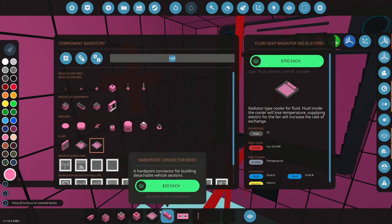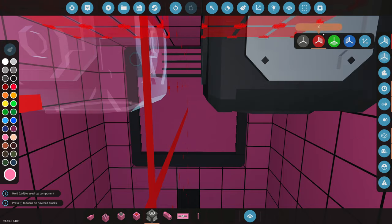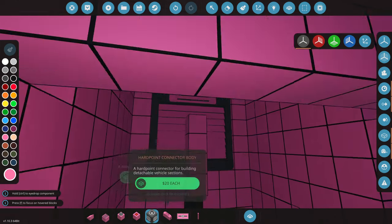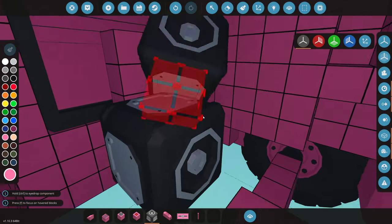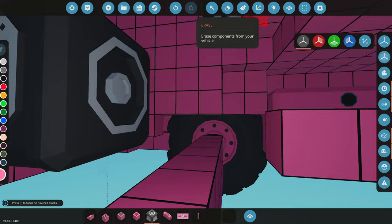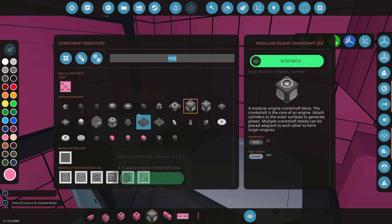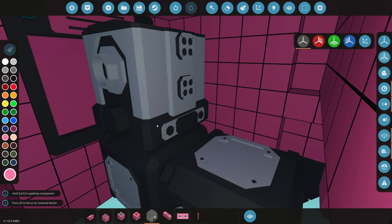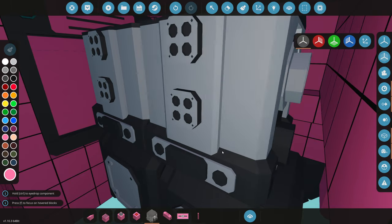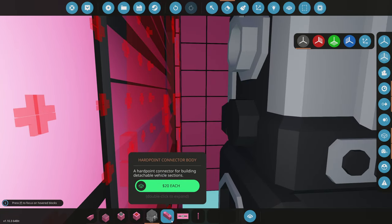Now that the radiator's done, it's time for the engine. Let's type in 'modular' — we get a couple of options. We're going to go with the modular engine three-by-three crankshaft. We need a decent amount of room for this, so we'll place a couple of blocks here. We're making this a two-cylinder engine — that might sound small, but with this type of engine it's more than enough. We'll put two cylinders side by side, leaving a little extra room up top for important reasons.